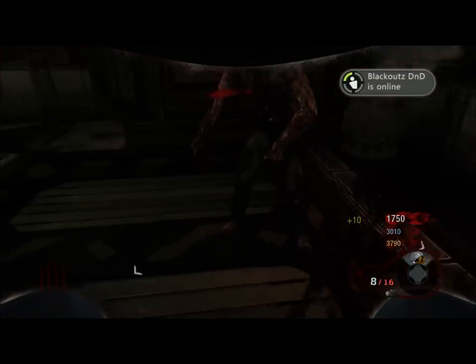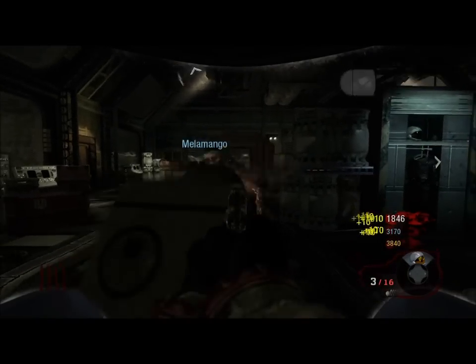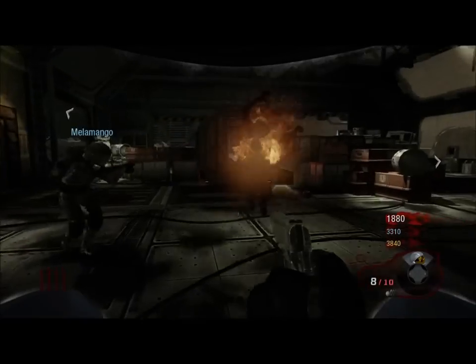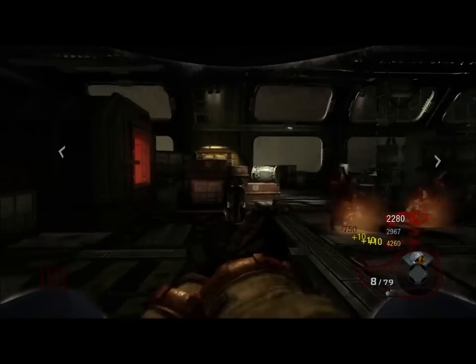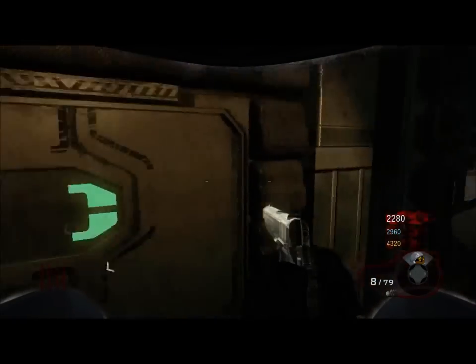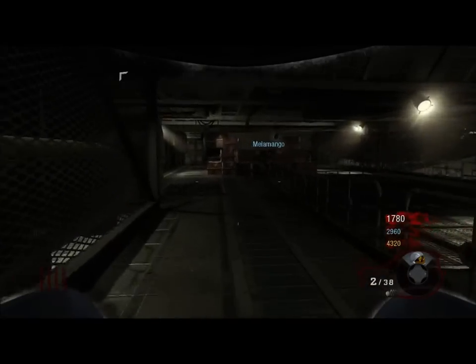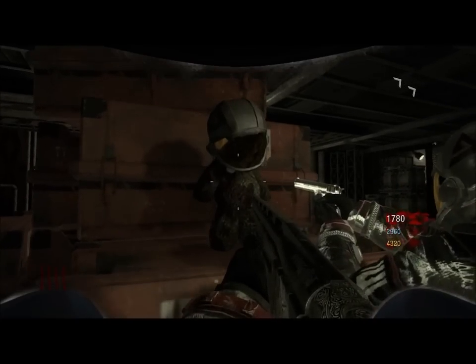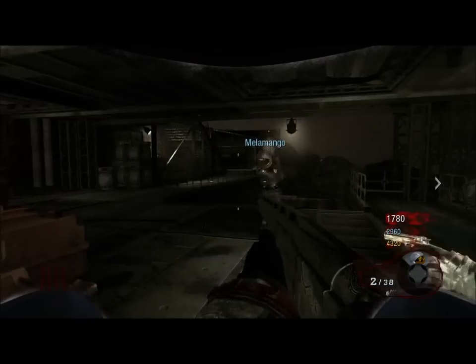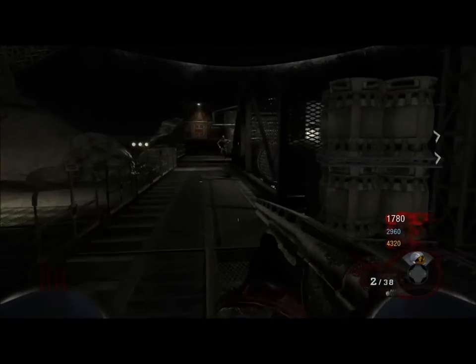Alright, this is the first room you go in once you go through the teleporter at the start of the zombie round. Basically, you have to go through one of these doors at the side — there's one on each side. You just follow the stairs down and around underneath. And then first of all we've got the first one, which is the teddy bear with the helmet on. You press X on that. It's just like the one on Ascension that had the sickle.